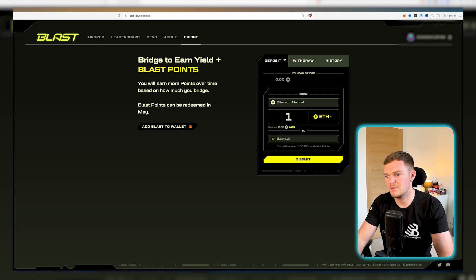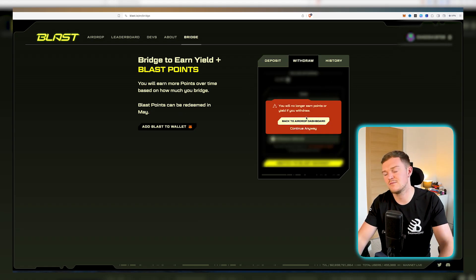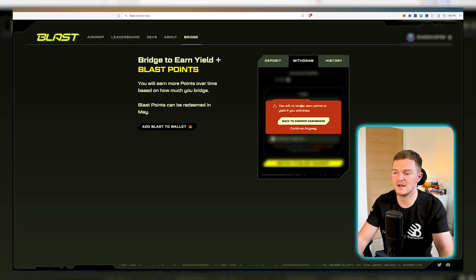When you click submit it will ask you to approve the transaction in MetaMask and pay the gas. Once done, your Ethereum is on the Blast network and you've used the bridge. You can click the withdraw tab to send it back, but note that if you withdraw back to Ethereum you won't be earning points or yield. The points are what I think will correspond to the airdrop, so it's probably worthwhile leaving some Ethereum there. The yield gives you a bonus on top of your deposit. With the points system visible on the website, it's very clear the snapshot date hasn't been taken yet.